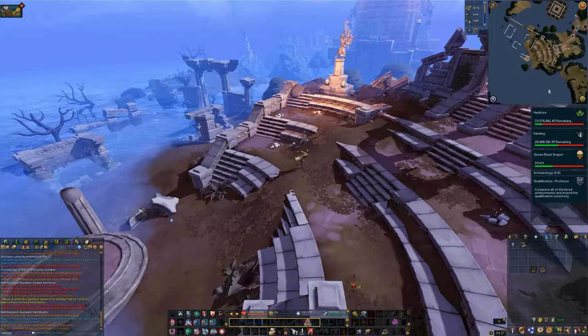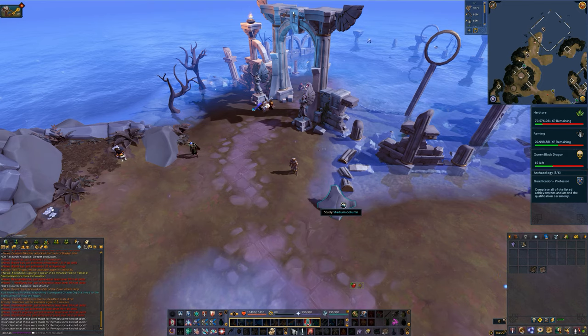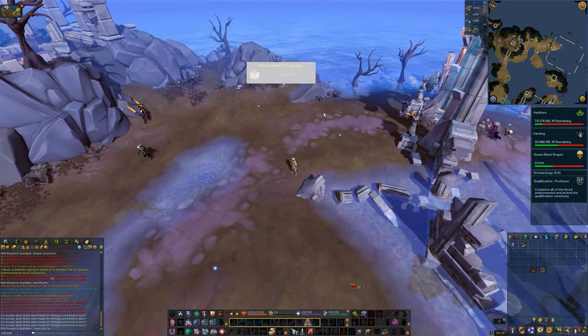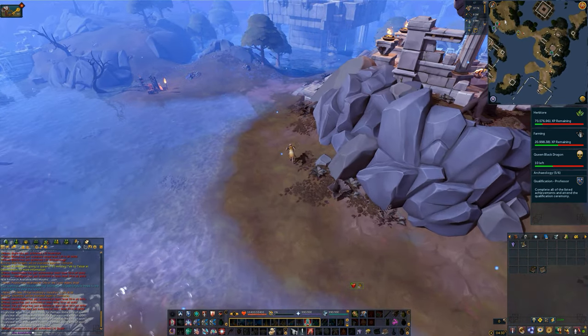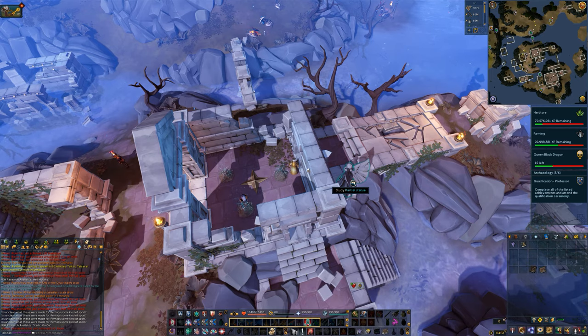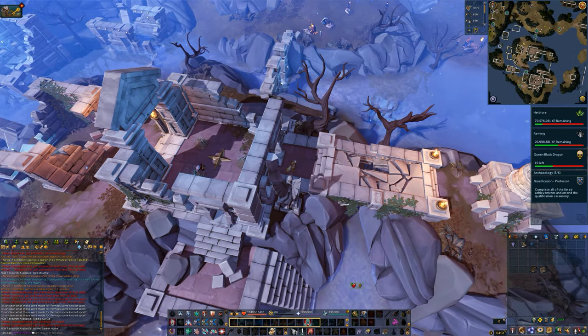From here, make your way towards the Dominion Games Stadium. Once here, you can study the stadium column to unlock the mission Stadio Gaga. Once that's done, make your way towards the west and use the shortcut to climb over the rubble. Once here, study the partial statue of the woman to unlock the mission Home Sweet Home.